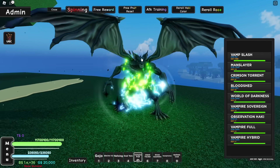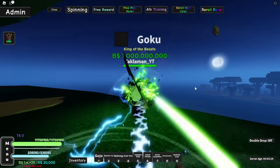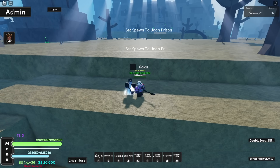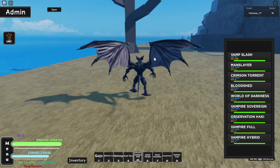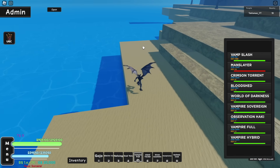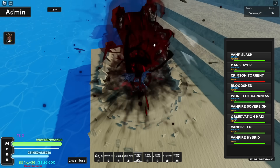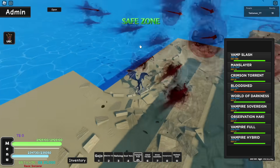Yeah guys, that is the full vampire fruit damage showcase — it's really strong. Now let's go see if it's good for grinding. We're testing out the cooldowns, and for that we're going to Prison in Second Sea. All right guys, we're at Second Sea now. Let's go to our spawn point and set the cooldowns. We're going full form since this is the one with the most moves. The M1s are about a second. The Q move is about six seconds. The E move is six seconds. The R Bloodshed is four seconds — that's pretty OP.